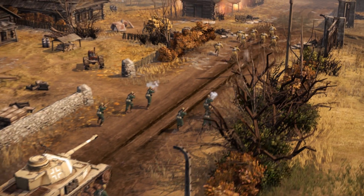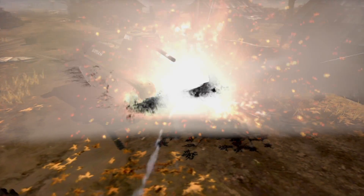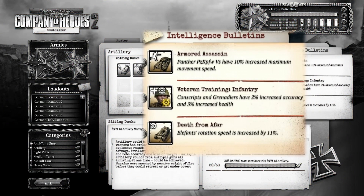Players get to make choices about what things they want to take into their next match or skirmish. We're also adding what we call intel bulletins — leaflets and pamphlets delivered to frontline soldiers that told them how to fight enemy vehicles. As you work through the progression tree, you unlock the right to earn intelligence bulletins, and as you do certain things in the game, you'll be equipped with more information about how to tackle those things and get simple bonuses against them.